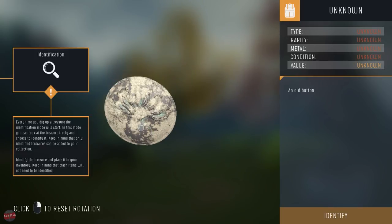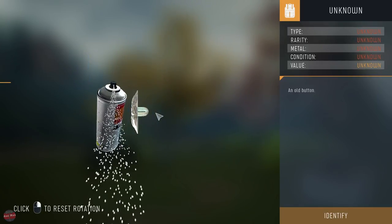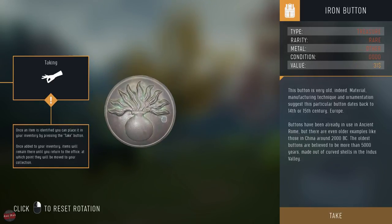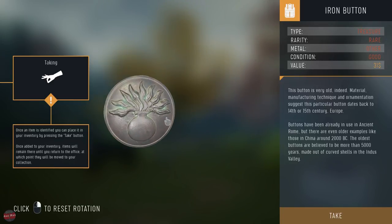Every time you dig up a treasure, the identification mode will start. In this mode you can look at your treasure freely and choose to identify it. Keep in mind that only identified treasures can be added to your collection. So if we don't identify, we put it back. We made it all shiny and clean. It's an octopus - no, it's a plant. I don't know. Once a name is identified, you can place it in your inventory by pressing the take button.